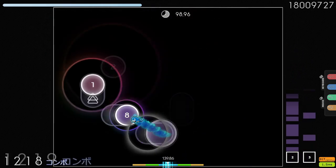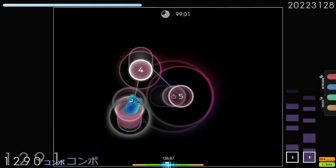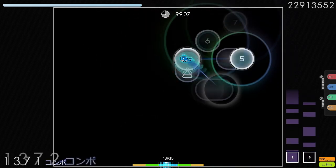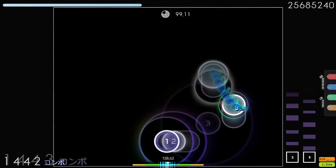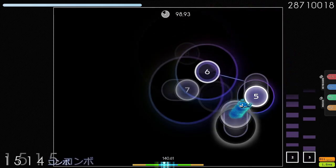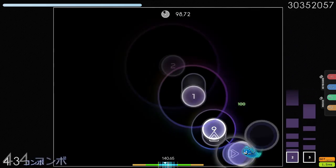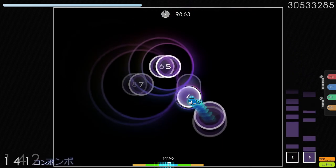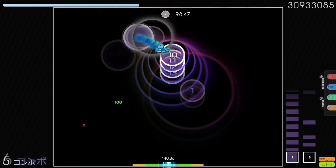I've heard some people ask for map suggestions for maps that you can practice tapping with your other finger, or starting patterns with your other finger. The way that I see it: if we just think about what finger control really is — if something is challenging your finger control, it means you're not comfortable starting or stopping with either finger on that map. And honestly, just the fact that you are starting patterns with your other finger turns any map into a finger control map.